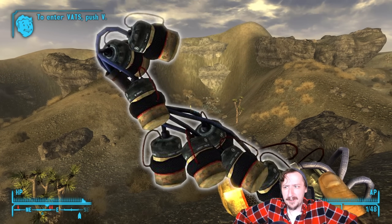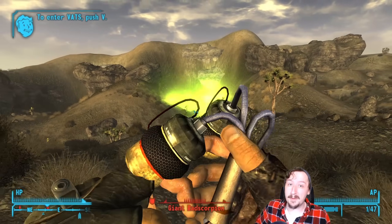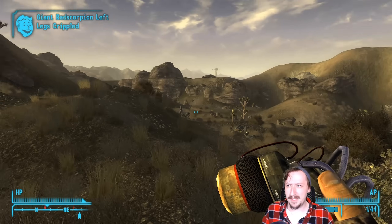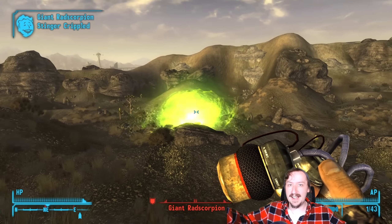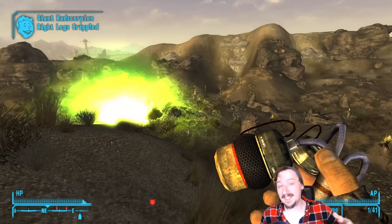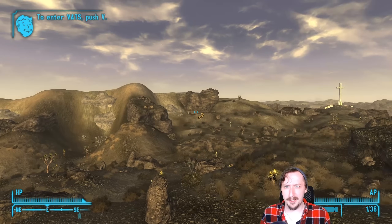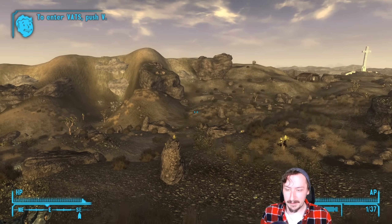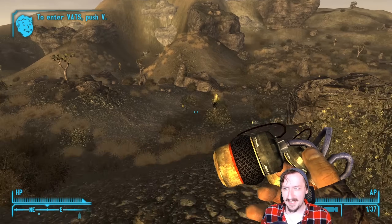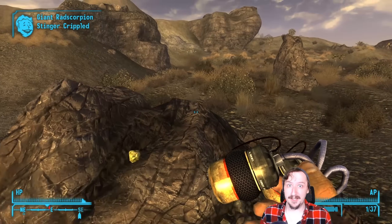Coming in at my number 7 spot we have the Microfusion Cell Cluster. This is a sort-of unique weapon — you can make these as long as you have the Mad Bomber perk. It's a bunch of Microfusion Cells clustered together that you chuck out. It's technically counted as a placed weapon because when you toss it, it spreads the grenades out and they go off one at a time, unless you hit something directly and it blows up in a cluster. The extra cool thing is you can pick these back up if they didn't explode. It's probably one of the strongest explosive weapons in the game.